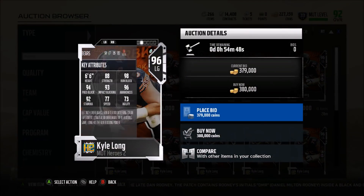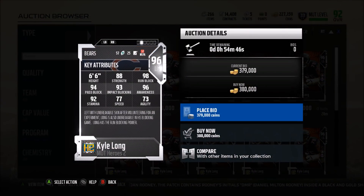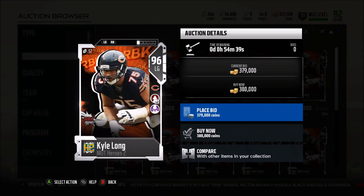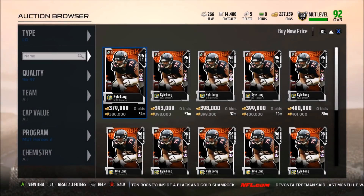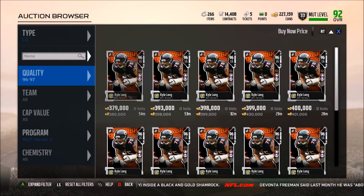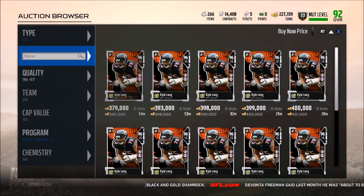Kyle Long at left guard — this is a run block guy, so if you're a runner, this is kind of a must-have card. 98 run block, and he has Pound the Rock, so you can easily get him to 99 run block — not hard at all. If you're a runner, you should definitely have this guy. He also has 94 pass block, so he's still a good pass blocker as well. Strength is a little low, but if you want to run block, you're going to want these MUT Hero cards.